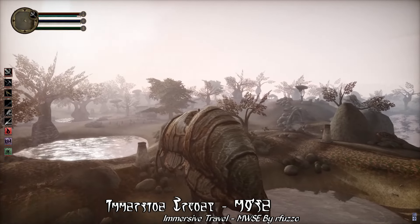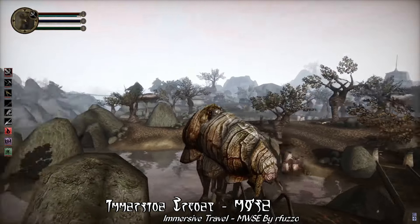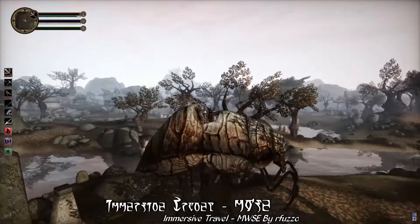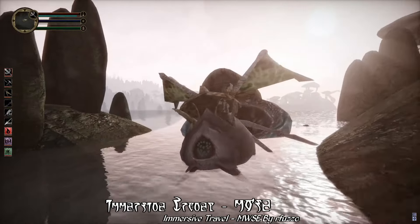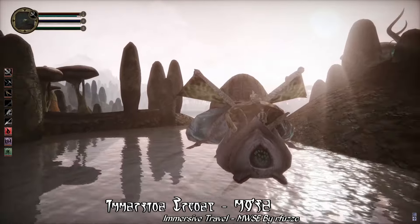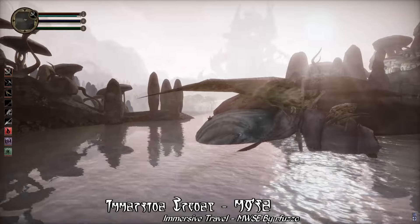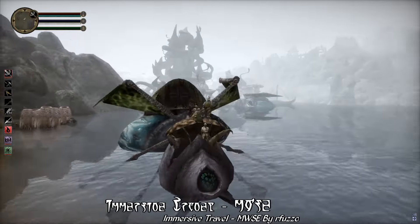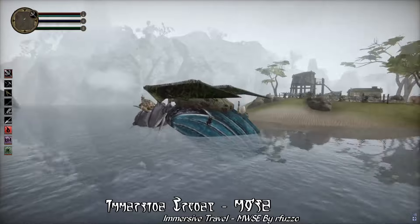Immersive Travel not only covers the Silt Striders of the mainland, but also the river or water striders as well. So you can travel the seas of the far east upon the backs of the massive river striders, as they ply the waves between the settlements of the Tavani Isles. Naturally, this might look a bit strange — the river striders are one of the older assets in Tarrey Build, and the animations are a little more basic. But it's still a neat feature.